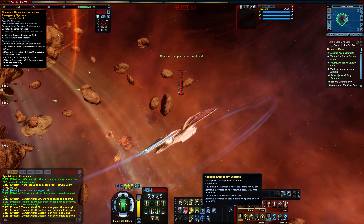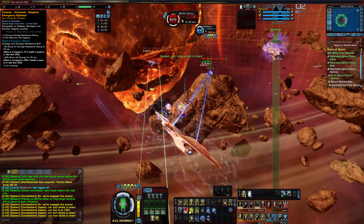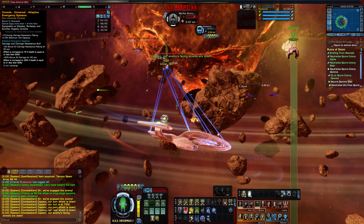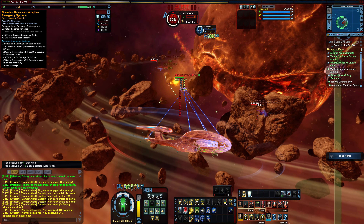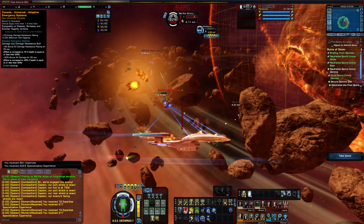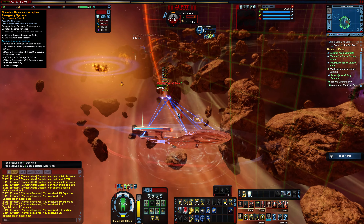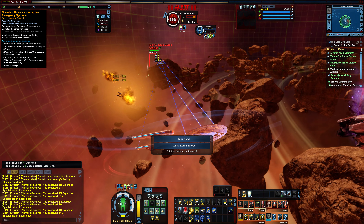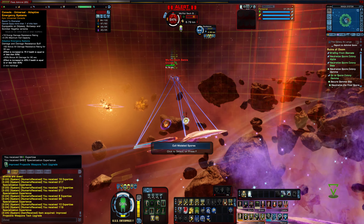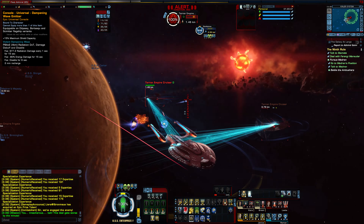The Adaptive Emergency Systems console originally came from the Sojourner Operations Odyssey. It gives a passive bonus to all energy damage resistance as well as 3.3% maximum hull capacity. The clicky, when activated, gives you plus 50 to all damage bonus resistance — or 75 if your hull is at 50% or less — as well as plus 30 bonus all damage, or 45 if hull is at 50% or less, for 30 seconds. Since the clicky provides Cat 2 damage for 30 seconds with potential to be 45, this console is pretty darn good.